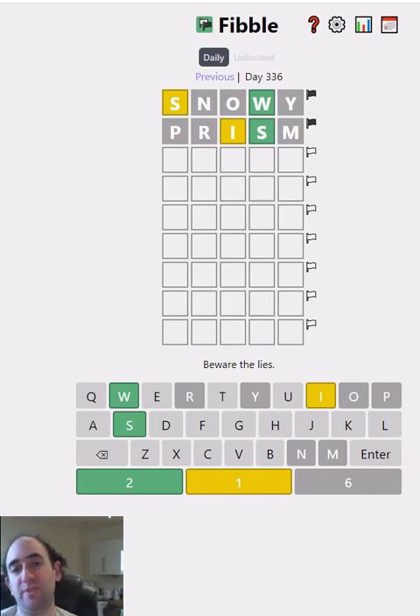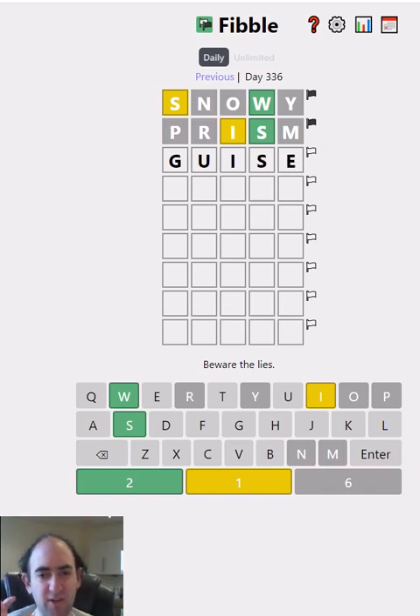Interesting. So now I don't know what the liar is. The S could be in the correct position — that could be true. Possibly the I is true as well. I'm going to try 'guys', because it keeps the I and S in the same positions. I like doing that because if one of them is now a different colour to what it was in the previous guess, then that gives us a lot of information.